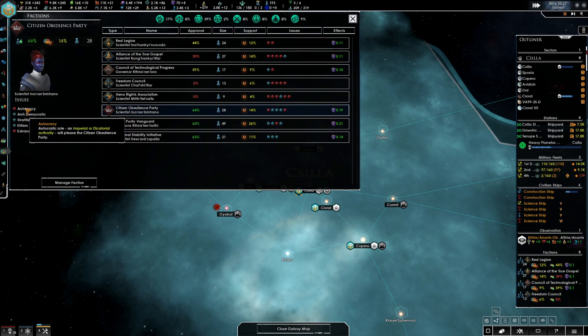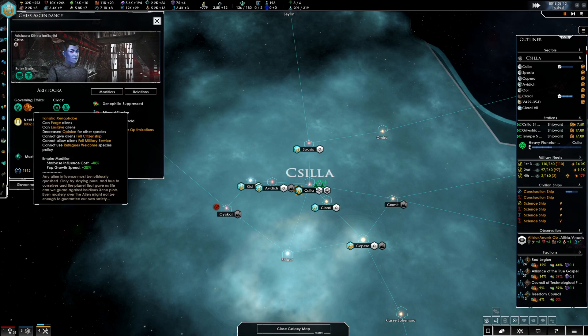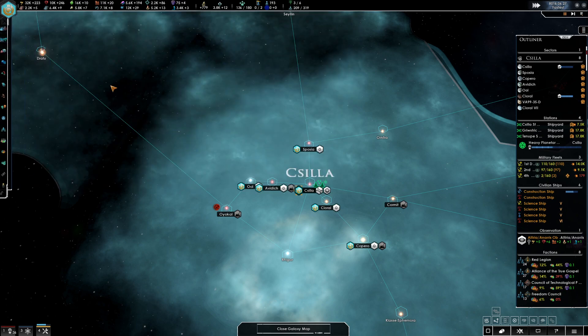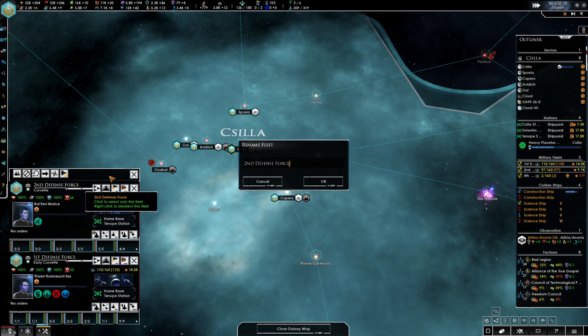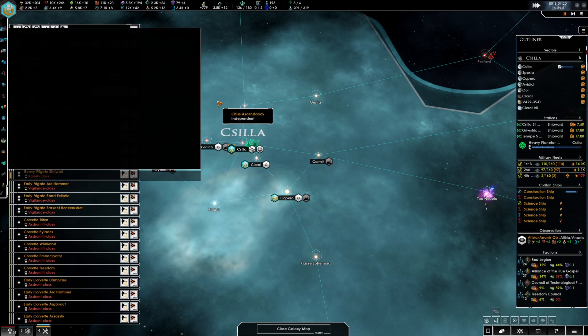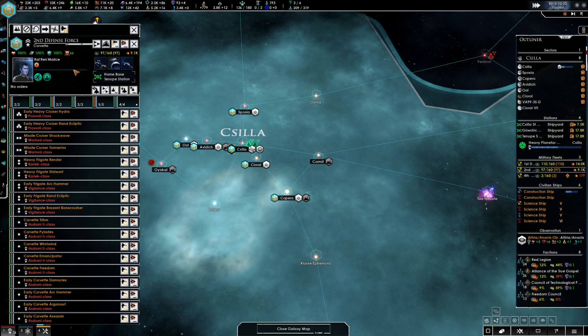Xenophobe, Authoritarian. It's interesting — we're authoritarian but we are an oligarchy. I suppose I could change this. If one of our admirals ends up becoming the leader of the oligarchy, we'll change it over. And that's the other thing I had to do — I need to come and make sure that Admiral Malus here is made immortal. Add trait leader — yes. So he is immortal as well.